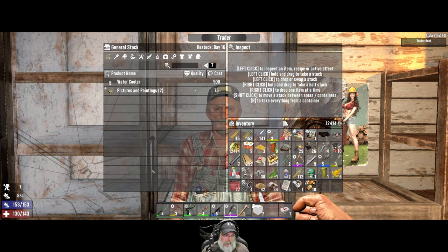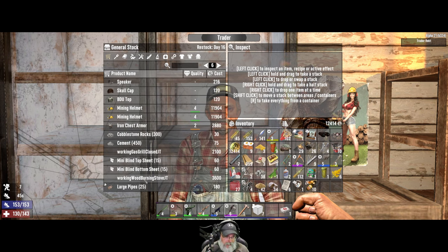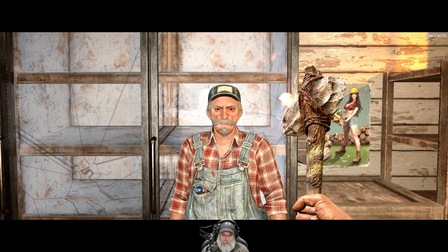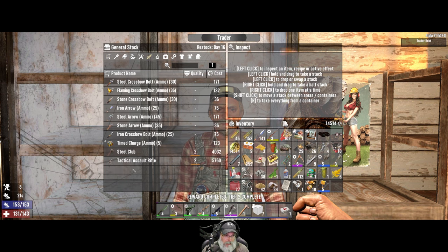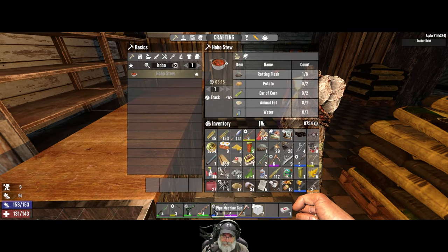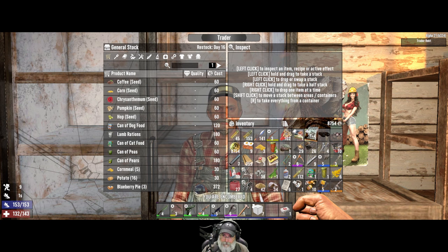He's got an orange tactical assault rifle which we could probably actually afford. It's got to be better than the blue pipe rifle. Oh yeah, a lot better! We're going to take the nail gun as our reward - that is a nice reward. Then let's go back to his inventory and purchase the orange tactical assault rifle. It'll only give us one mod but it's still far superior.